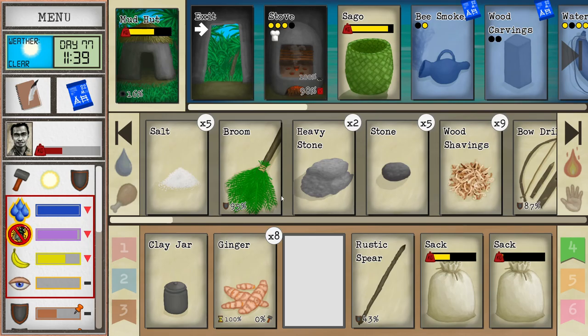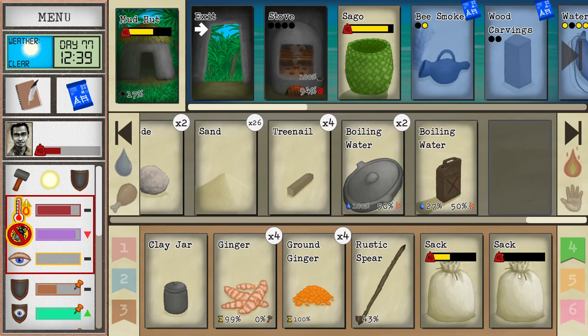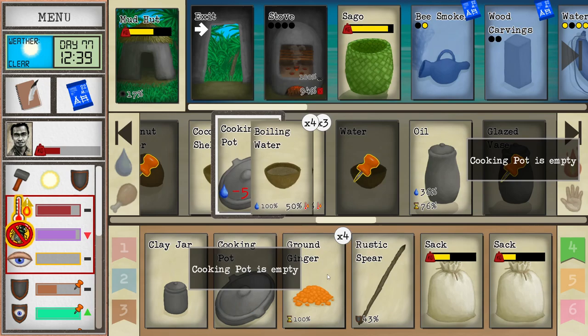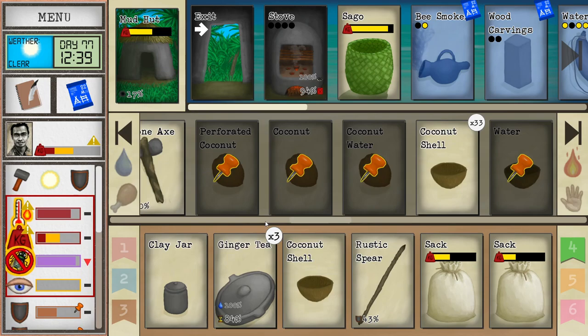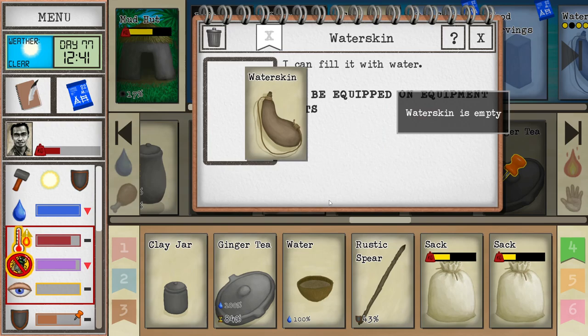We got some more ginger tea here actually, so maybe we don't have to do it right away. But now since I'm already doing it, why not? Boiling water — let's find something there. One, two, three, four. Some ginger tea — I want to put this ginger in there. I'm just going to empty this thing. One, two, three, four. Now we have a pot of ginger here. I'm going to empty this and put ginger in there.